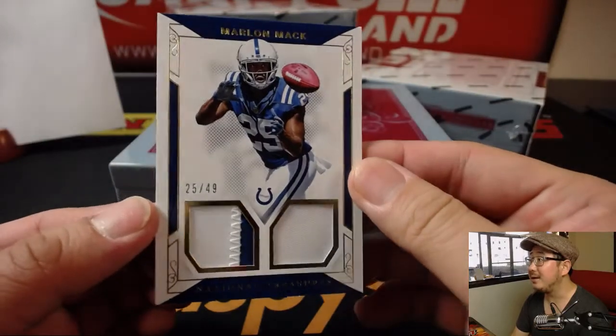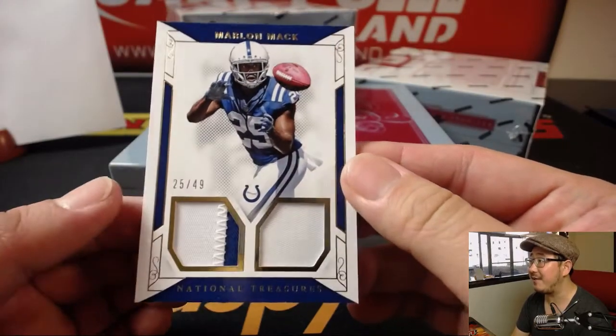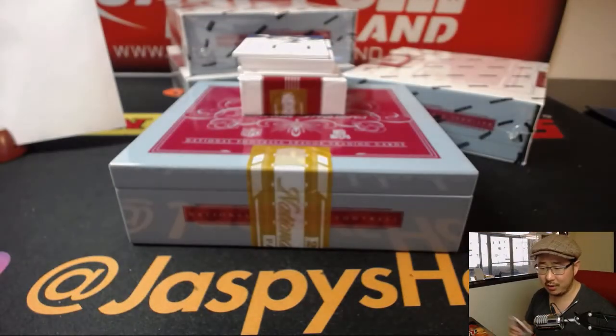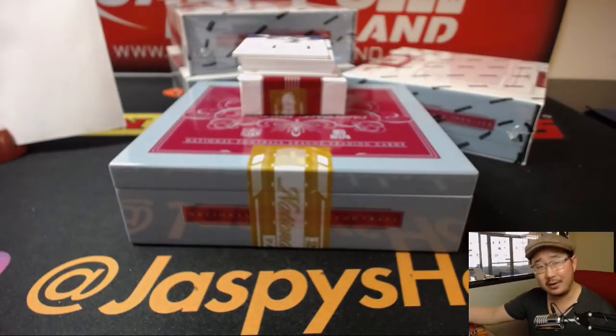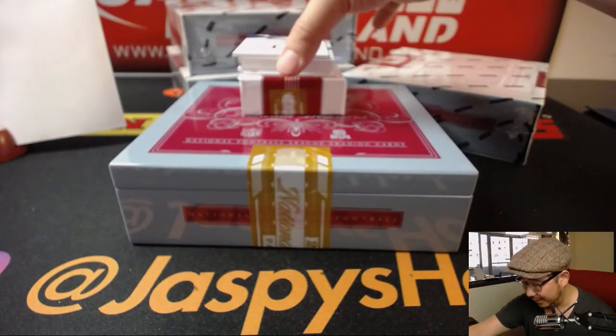Out of 49. Marlon Mack — 25 out of 49. Dual relic. Return of the Mack, Bruce, with number five. That's right. Brandon Cooks — speaking of the Rams earlier — Brandon Cooks going to the Rams. Rams are just going nuts.